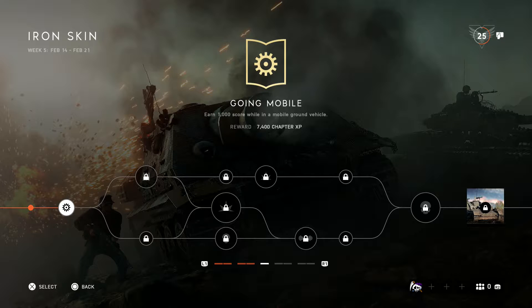First we've got 1000 score while in a mobile ground vehicle. Probably the easiest way to do this is to pick a conquest map, jump straight into a vehicle, go to the first flag and then go straight to the second flag — that should give you a thousand score. If not, just push up to the third or next closest flag and hope you get the capture. Not too bad to start off with.